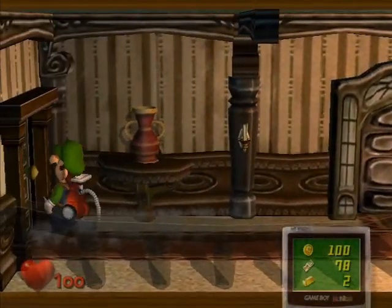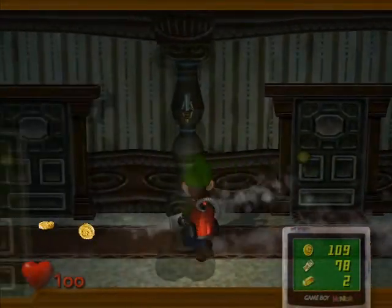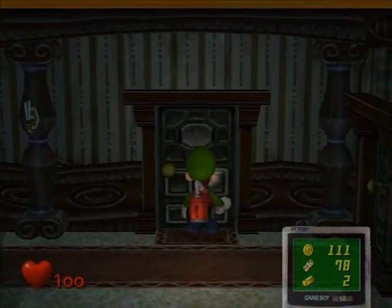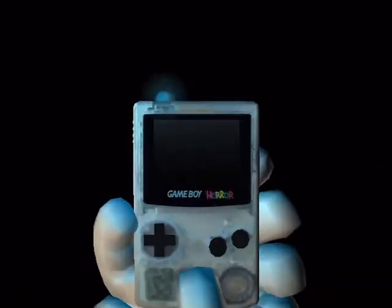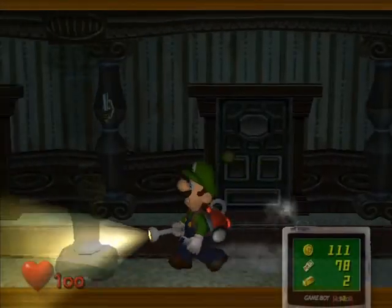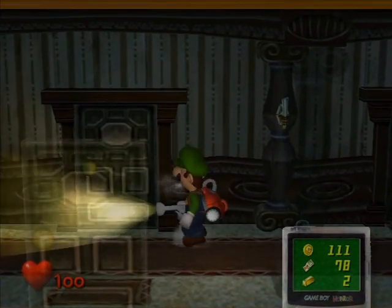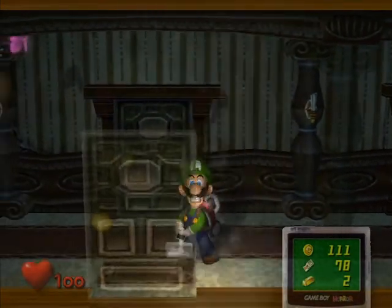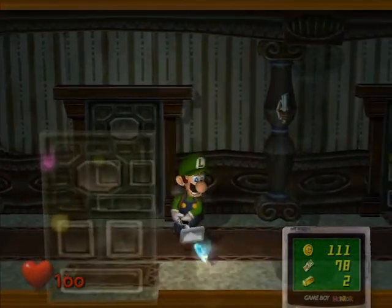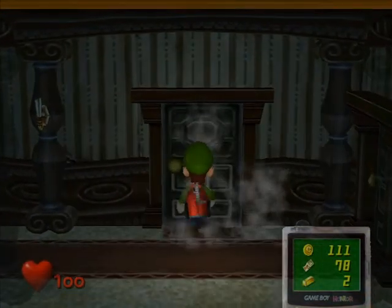Anyways, last time, if you remember, we just got done talking with E. Gadd about some of his little precious ghosts in this room. The game is going to introduce you to a few rooms — keep in mind that these are fake doors. One way to find out if a door is fake: you can use your Poltergeist, and that's how you know. If the door is shaking, it's real. So this one is real, and it's the first door.